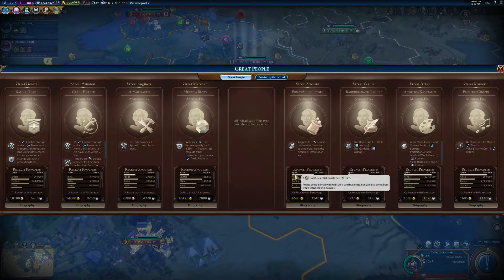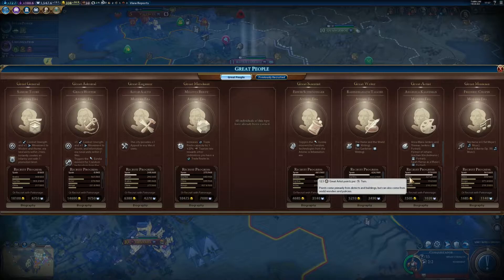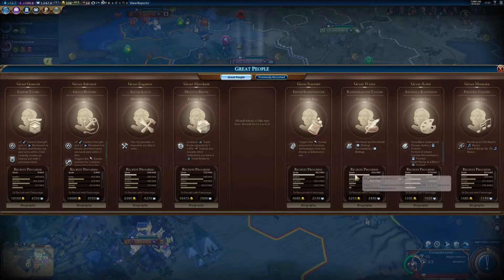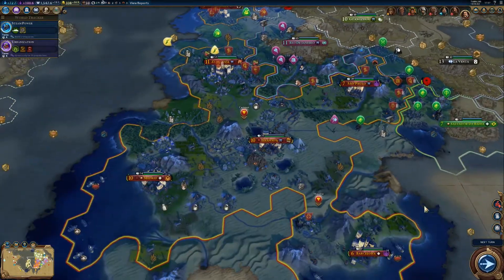I'm certainly not winning in great generals or great admirals. Congo is at 12 points per turn for great artists — I really need to boost that up. Great musician, I'm leading. Great scientists, I'm tied. Great writers, I'm leading. That's pretty nice. Let's fortify that conquistador and skip the turn.